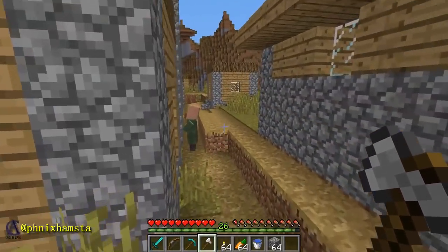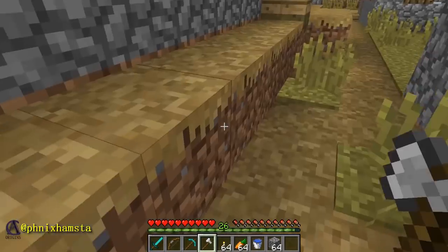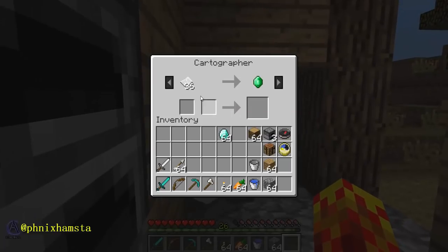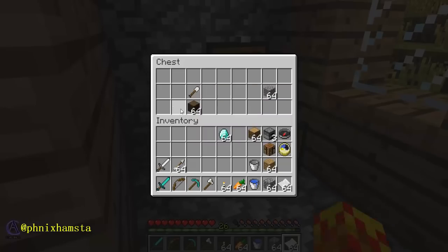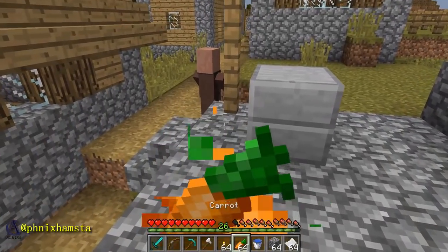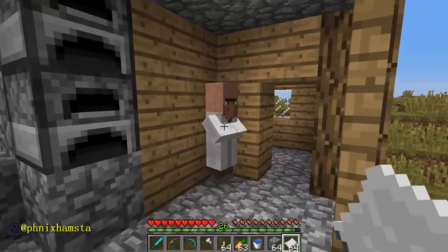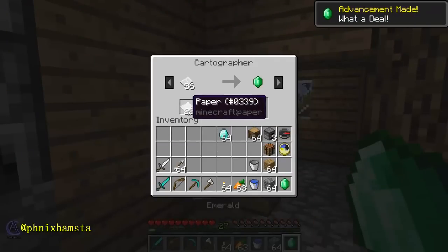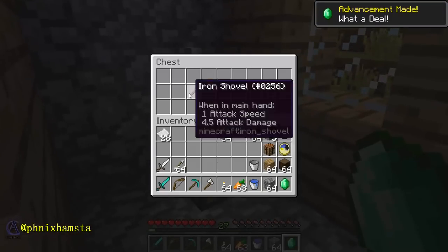Got some villagers I want to talk to. Can't right-click for some reason — he doesn't respond to an axe; I've got to have an open hand. Got some emeralds available for trade here, I've got some paper. Still don't notice what's going on? Let's eat a carrot. By now a lot of you guys should know what's going on. The astute among you probably realized from the very beginning. No cheating from the livestream chat. Still nothing.